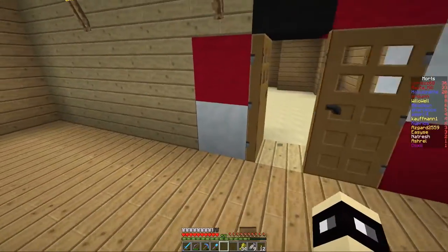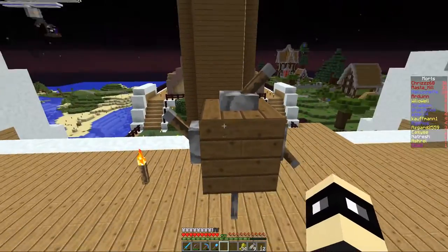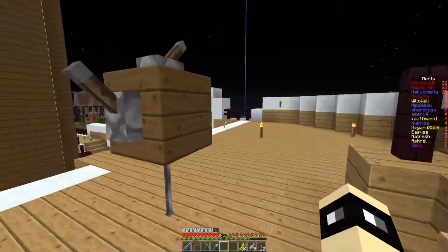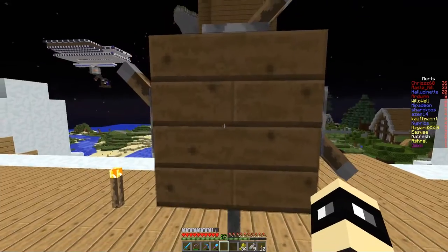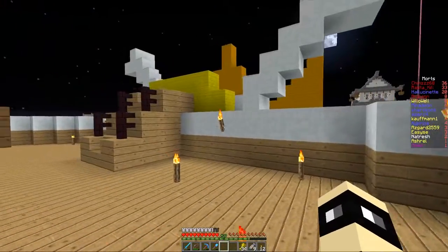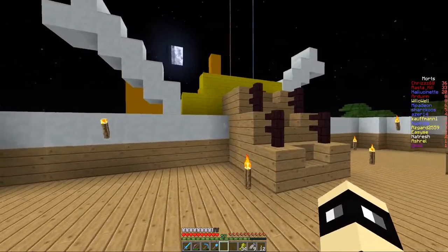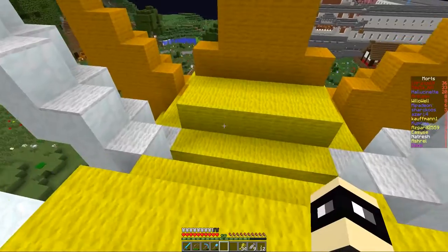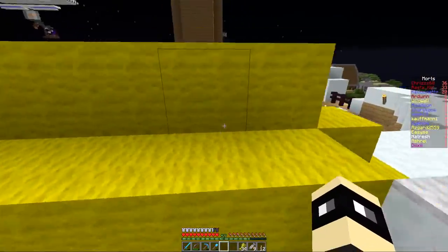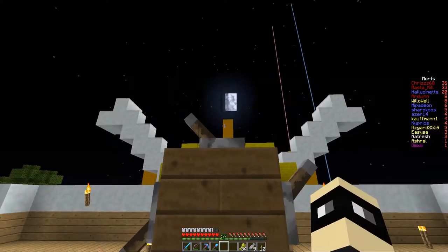On va changer de salle. C'est quoi ? C'est le truc pour faire avancer le bateau. Iceberg devant ! Je vois rien. Attends, les voiles sont de ce côté-là. L'avant du bateau il est ici — j'étais à l'envers ! Quel idiot. On avance comme ça. On peut aller droit vers la lune.